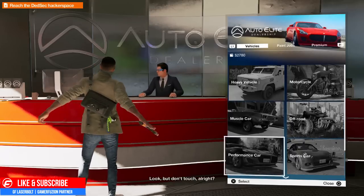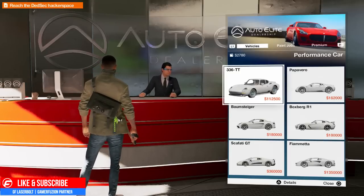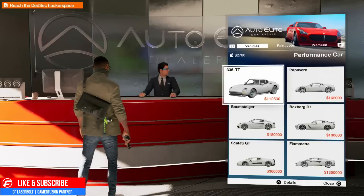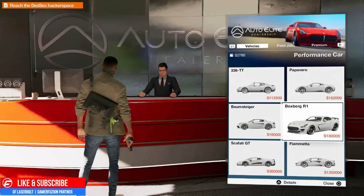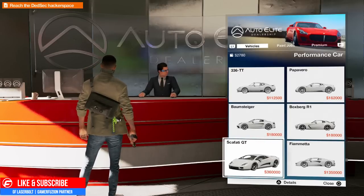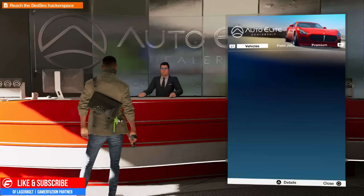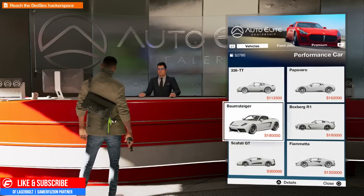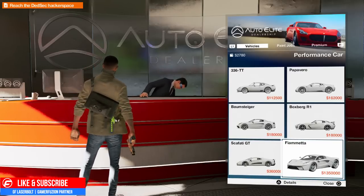Then we have the performance cars — your nice sporty vehicles. Of course we've got a Ferrari-style car in here. They have different names but you can figure them out by how they look. We have the Boxer, a very sexy Lamborghini-style one, and several other high-end cars. These are really expensive: 162K, 180K, 360K, and this one is a million dollars.